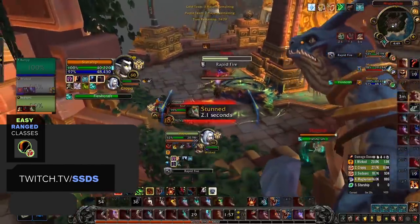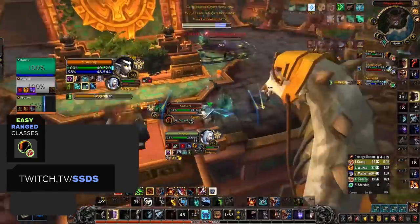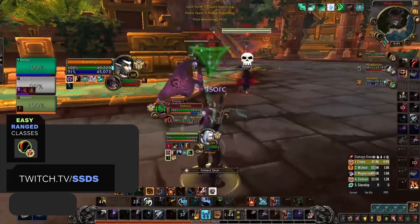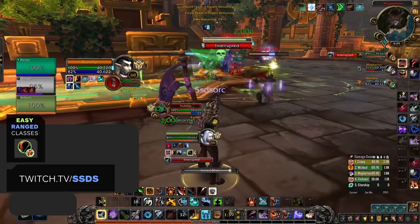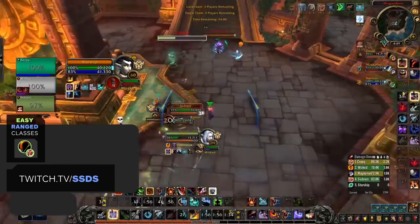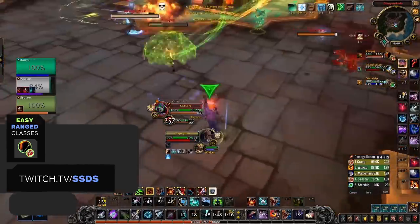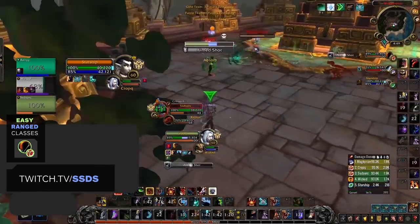Also in the easy tier, we've got Marksmanship Hunters. MM isn't your standard ranged spec, meaning you don't have to deal with interrupts, which makes it obviously a lot easier. With a simple and uninterruptible rotation, all of their CC being instant, coupled with a lot of mobility to kite and build distance, securing an instant Freezing Trap and then unloading damage onto your kill target makes them extremely easy to pick up. Especially now due to their inherent strength in Shadowlands, having some of the highest burst damage possible.